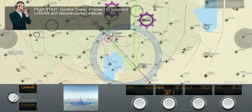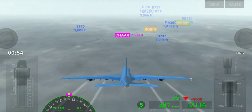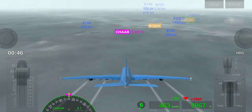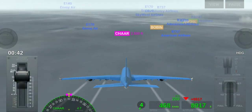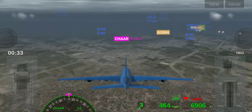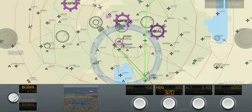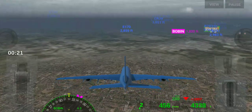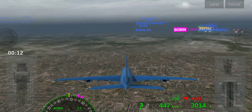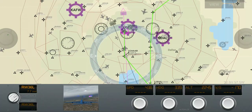Now we have to zoom. Look at our speed — I decreased some speed because we were going like a bullet. Now removing the autopilot and start turning slowly.